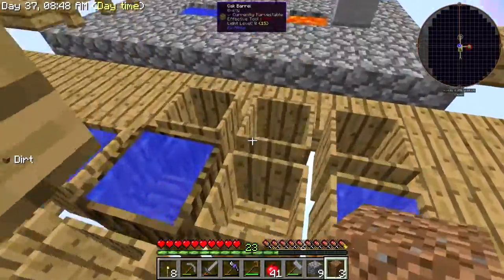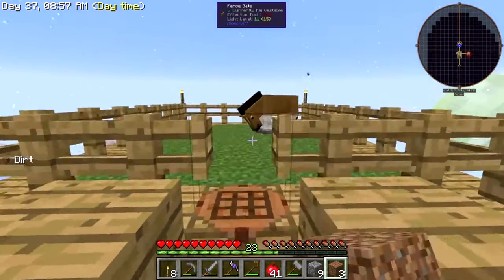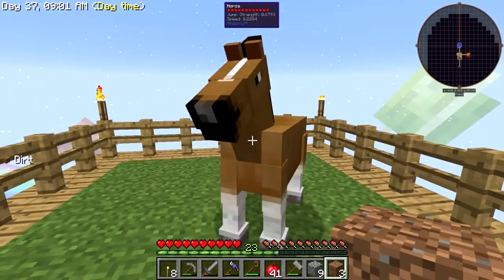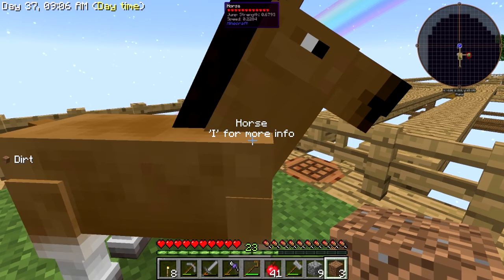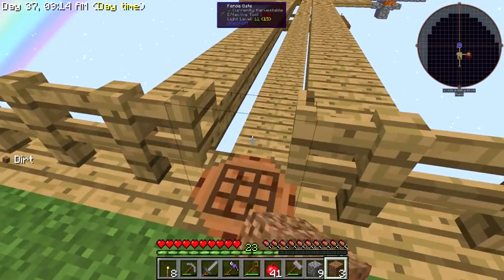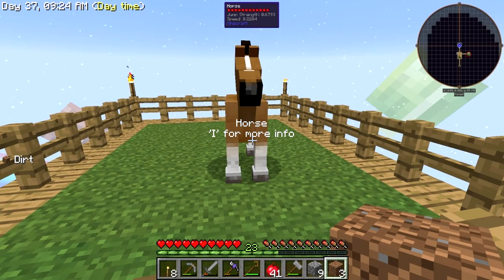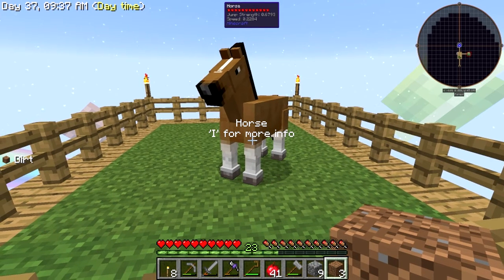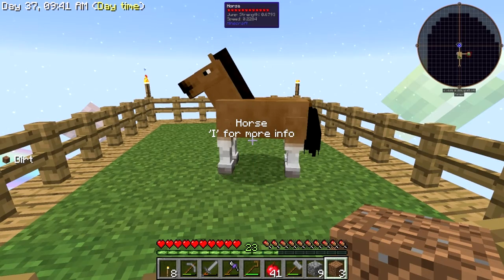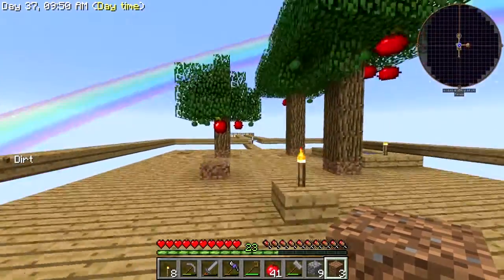I read through my comments — thank you everyone for the comments about our little horse. There are some interesting ones! He's a little bit lonely right now. Someone suggested calling him Glue Stick — I don't understand why, but it made me giggle. When we get a name tag we'll name him. If anyone knows if he has good jump strength or speed — it's 0.6793 and 0.2284 — let me know.